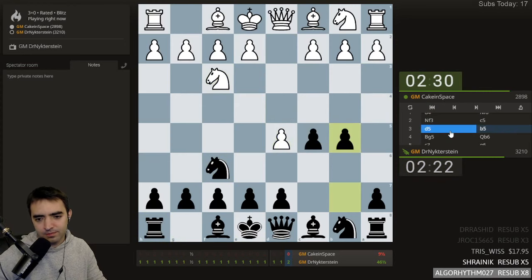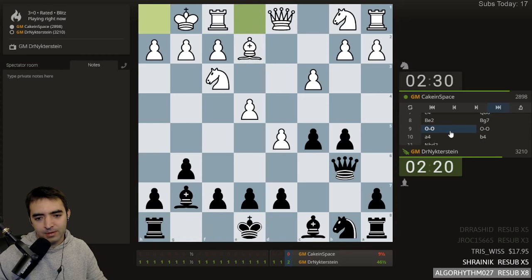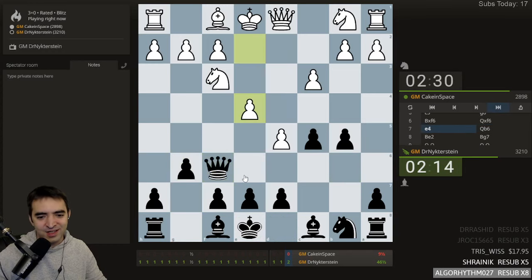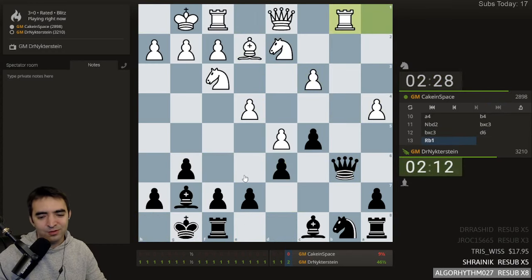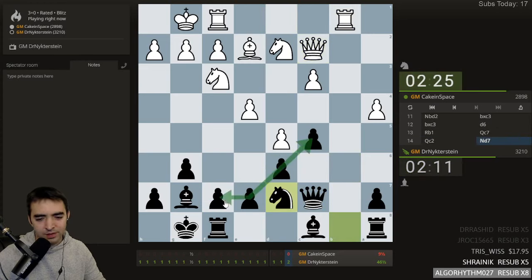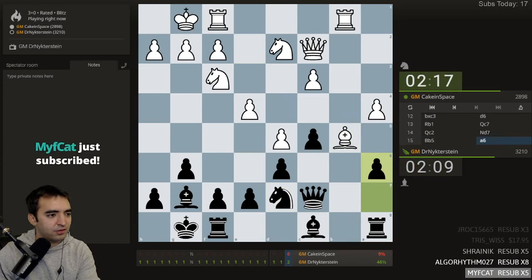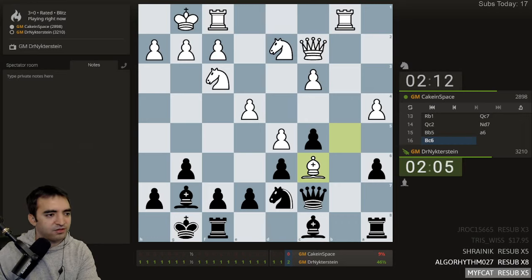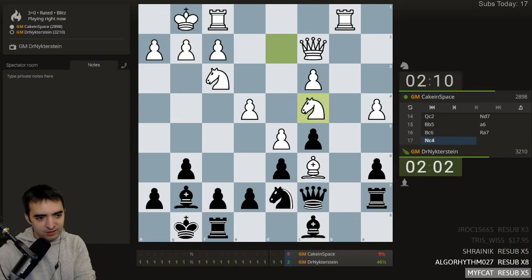The queen developed to b6 to take on f6 and then just move back — it's a cool opening. I like the structure; this is kind of a Classical Benoni structure. I'm going to retitle the stream to 'Watching Magnus Carlsen Play Blitz.' Now my stream is slightly more descriptive.